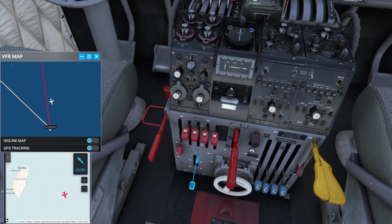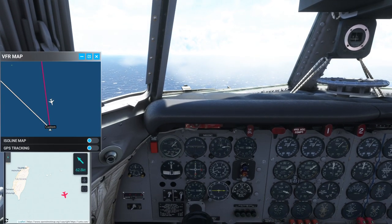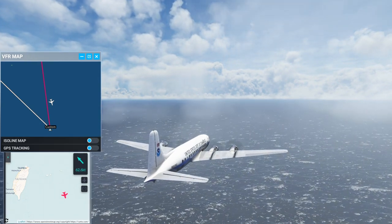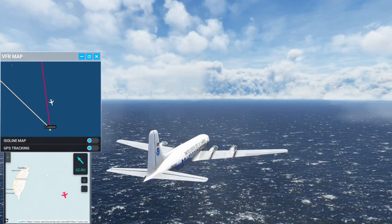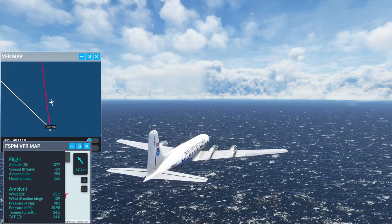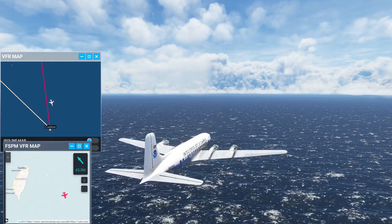We'll try the altitude at 2,200. I think we're close enough. This might show us the actual altitude. Indicated is 2,200 but our actual altitude is 1,300 feet. That's how different the barometric pressure is.